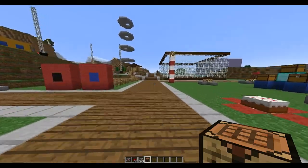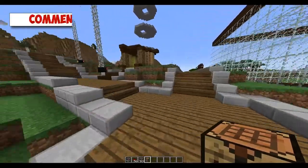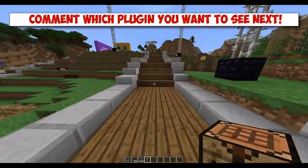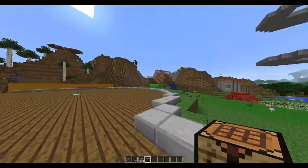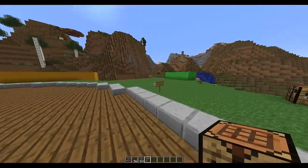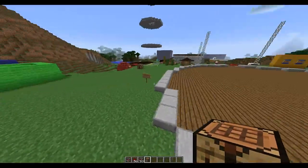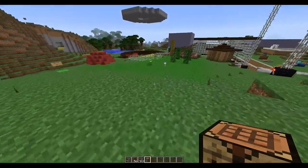Hey guys, welcome to another Bukkit plugin tutorial. Today it's on Marin's Waypoints. This is a relatively new plugin that came out recently by a new developer — I believe they only have one plugin, and surprise surprise, Marin's Waypoints is made by Marin, or something similar to that username. Anyway, I'm gonna show you how this plugin works.